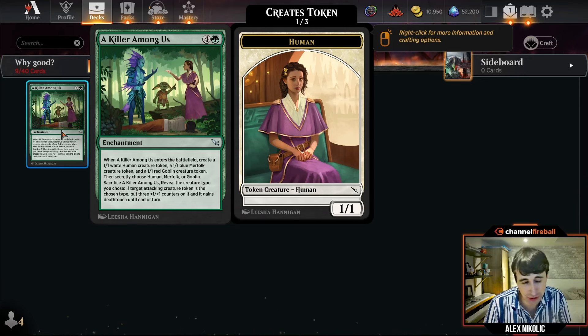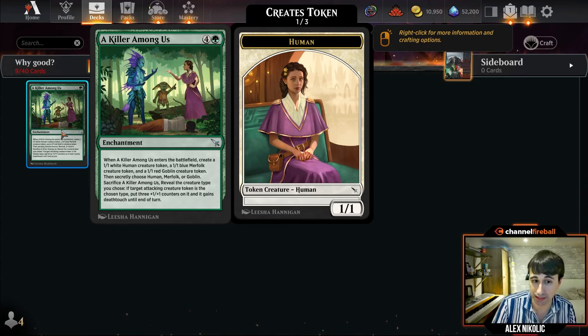At board parity, Killer Among Us stops the race — your opponent attacks and you block with tokens you don't care about, then crack back with the 4/4. That shifts the combat math over multiple turns. Even when behind, three bodies might be enough to get over the hump. And when thinking about how this lines up against removal: if they kill your chosen creature, you still have two tokens left — you don't just die on the spot.